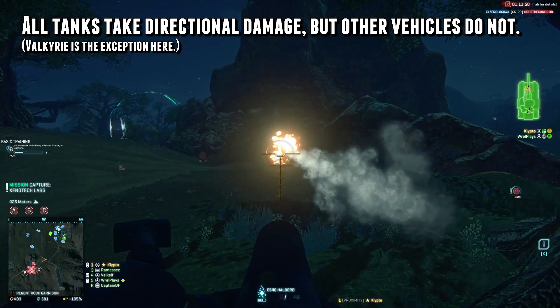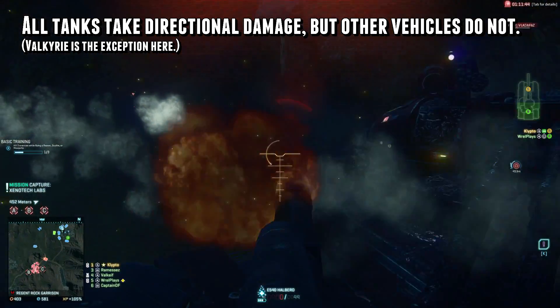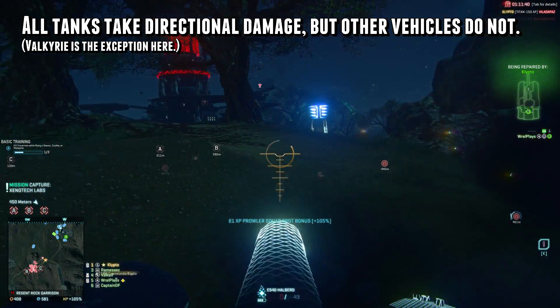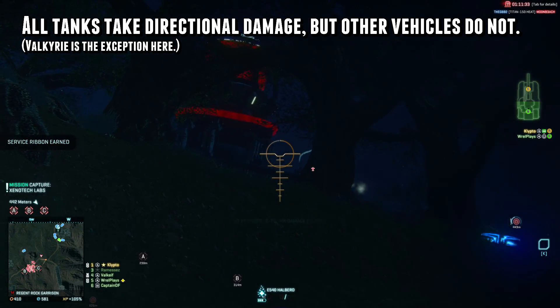All tanks in Planetside 2 have directional armor, but flashes, harassers, sunderers, most likely the ANT when it goes live, and all flying vehicles do not take directional damage. They all take the same damage from any side, except for the Valkyrie, which has a bonus to small arms resistance from beneath.